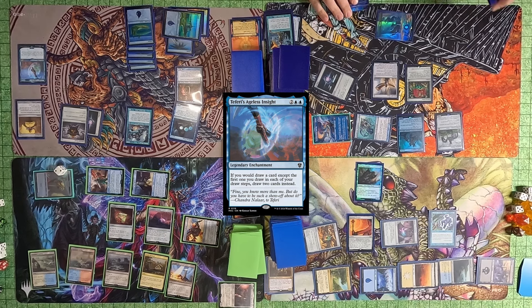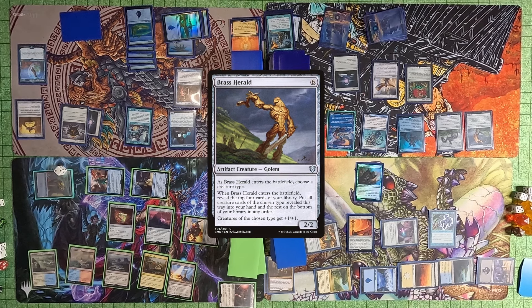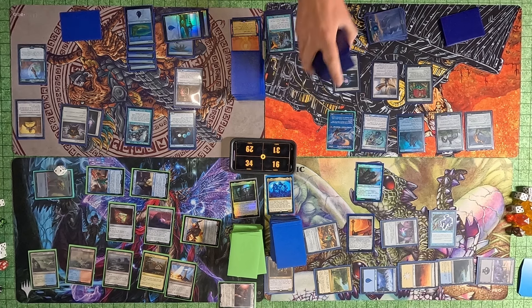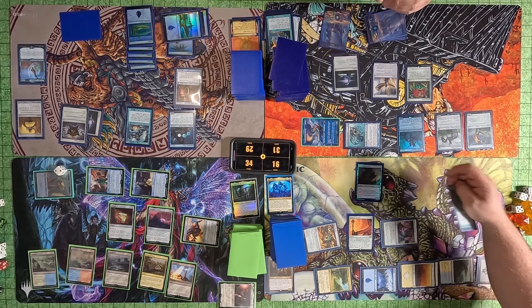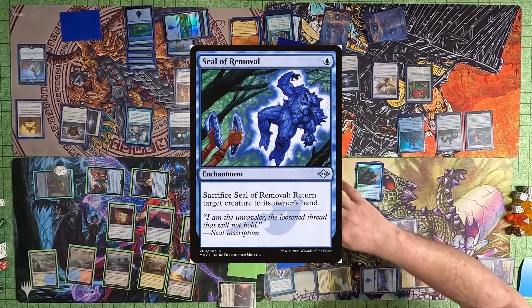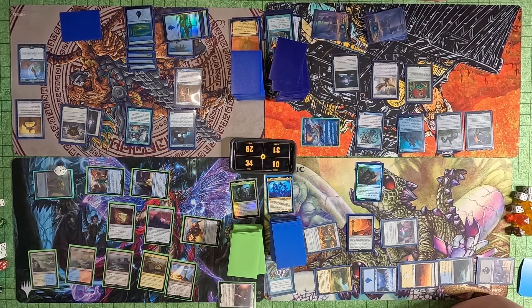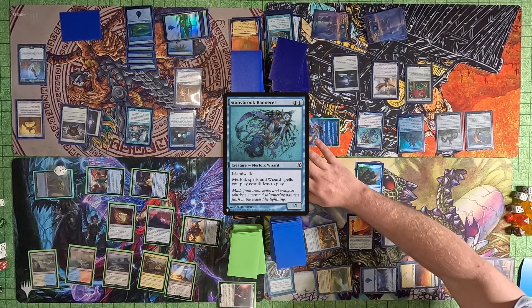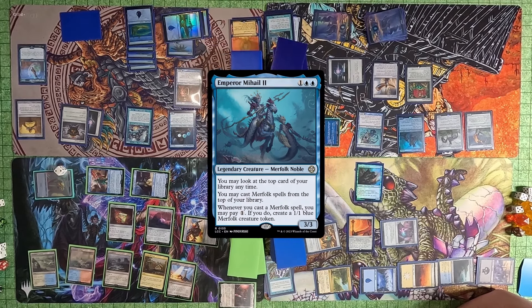Toby passes to Tyler, who plays Teferi's Ageless Insight and passes to me. I play a Brass Herald, look at the top four cards for Merfolk — there were none, just three Islands and a Muddled Mixture. I swing Slavoon and Stony Brook Banneret at Justin. Justin bounces the Stony Brook Banneret to my hand; I draw two cards. He takes the damage. I replay Stony Brook Banneret and pay one mana from my Emperor Mahil trigger because I cast a Merfolk spell, creating a 1/1 blue Merfolk token. I pass to Justin.